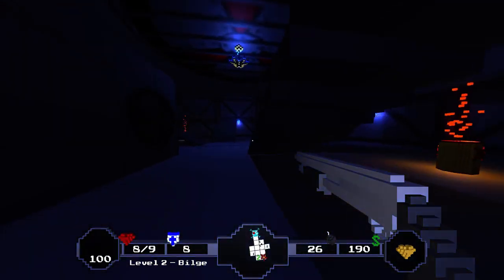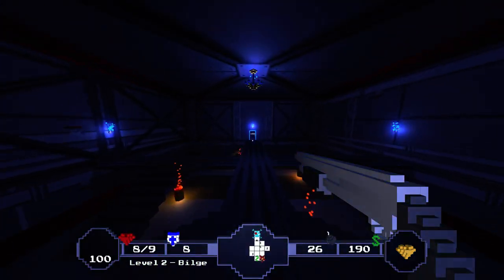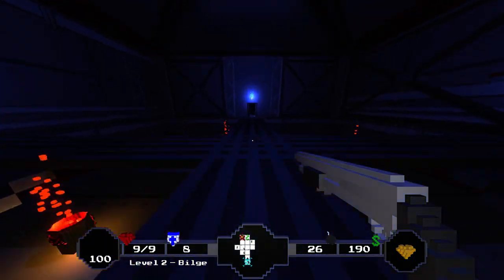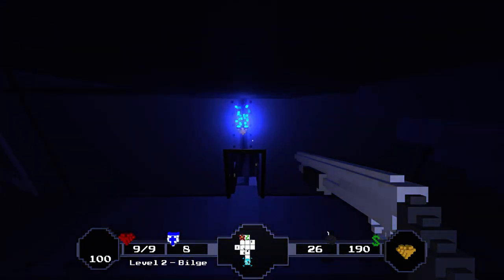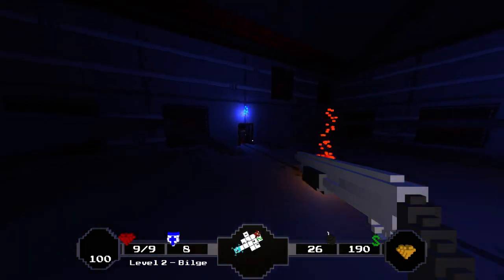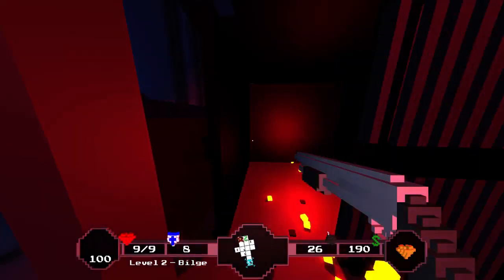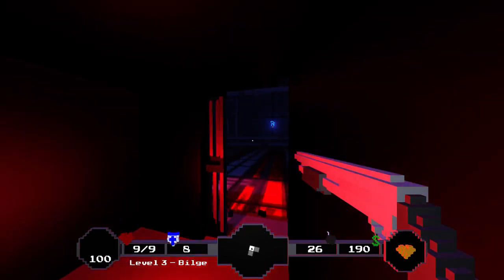I'd rather keep the golden heart for certainty, because I know it'll recover my health if I spend most of it. I assume you can kill yourself by taking items with the Bloody Doubloon, so I want to make sure not to do that if possible. Let's get to the third floor. Feeling pretty good so far. The screen vibration is so much. Third floor — not too bad yet, but not amazing.